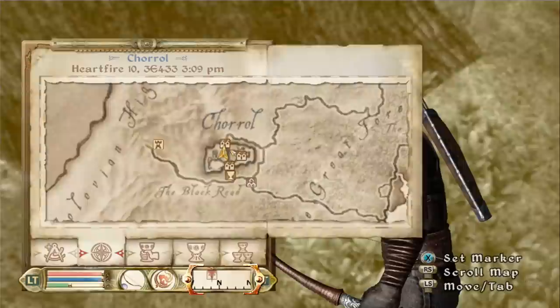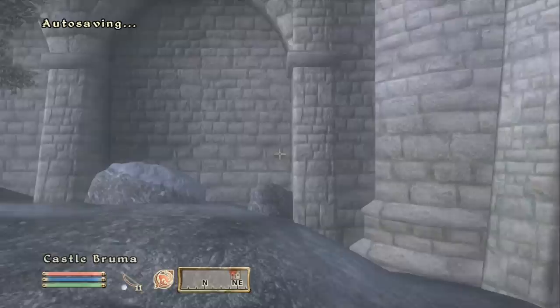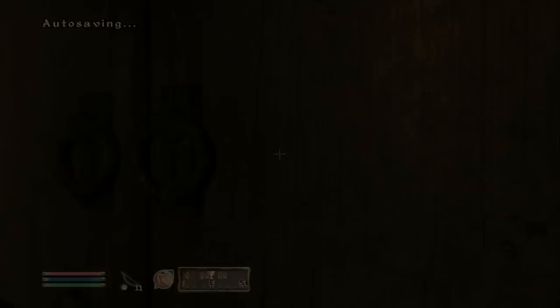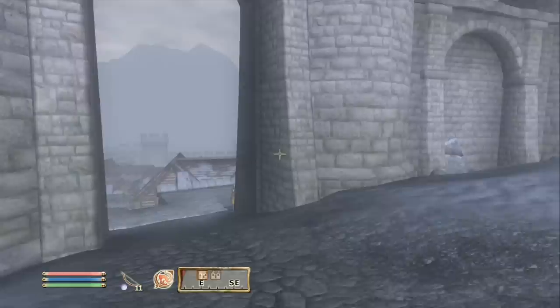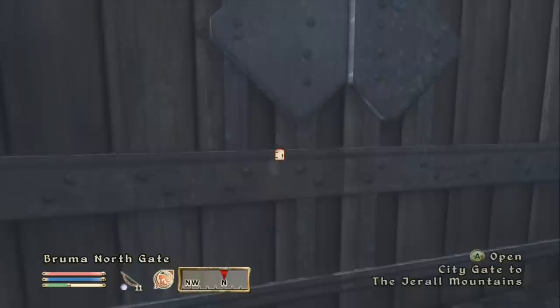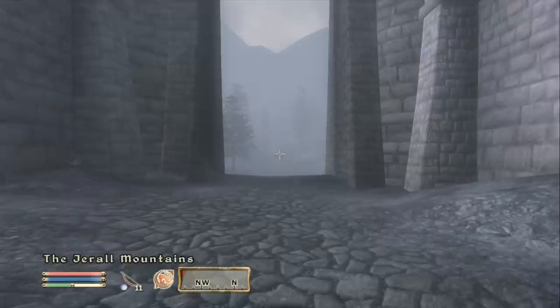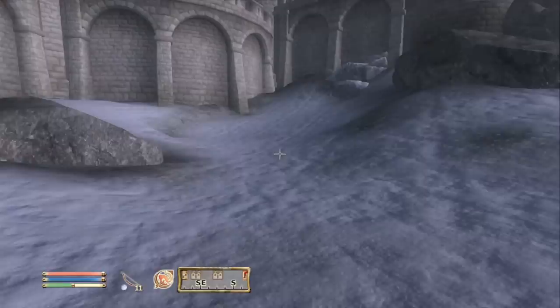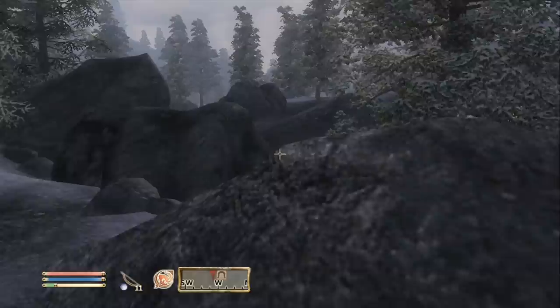This one is another pretty interesting quest. It looks like it's very close to Bruma. Now like I told you guys, once you get a horse — because now we have Shadowmere — it will be stabled outside the city if you notice the notification on the top left. Every time you fast travel to a city, your horse will be right outside and you can just use it and go wherever you need to go. I exited like sort of the back way, so my horse is not here. We're going to have to travel there on foot, but I believe it's really close.